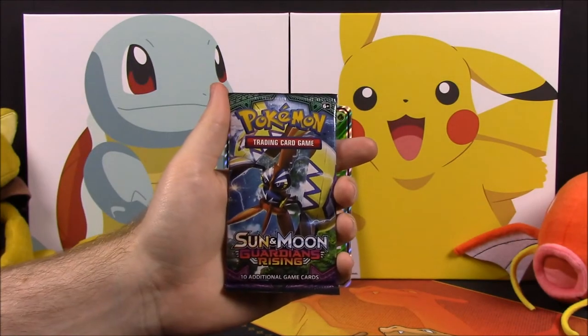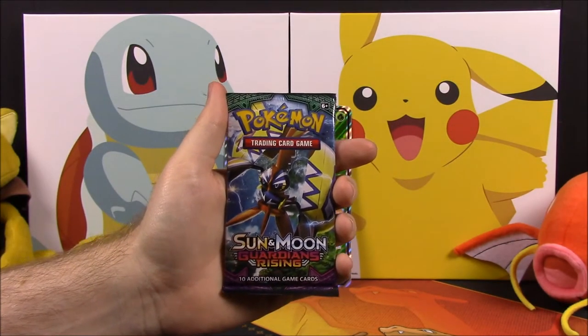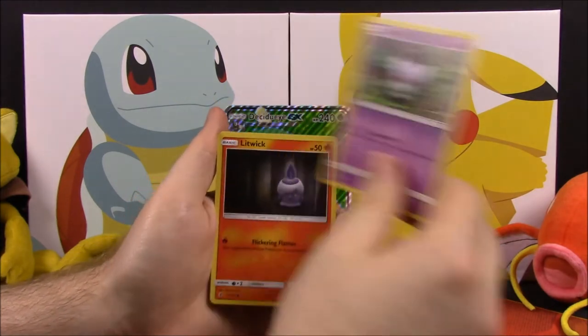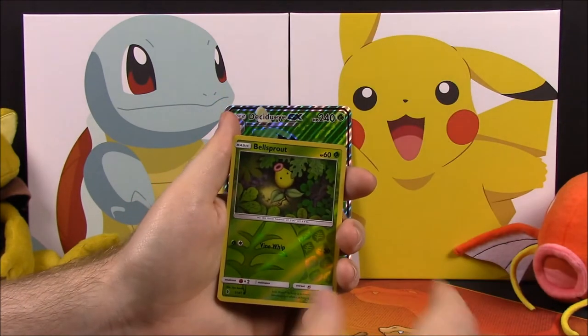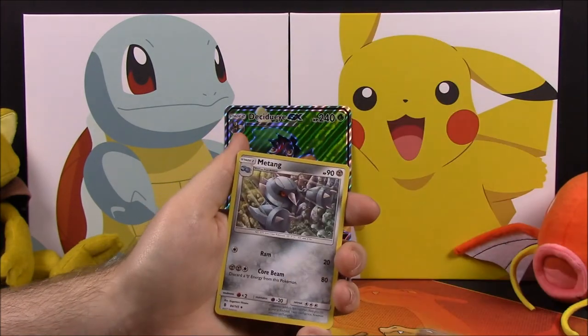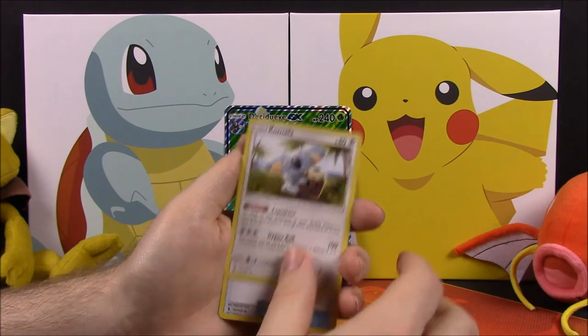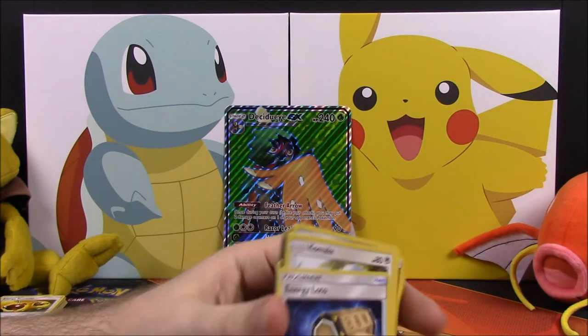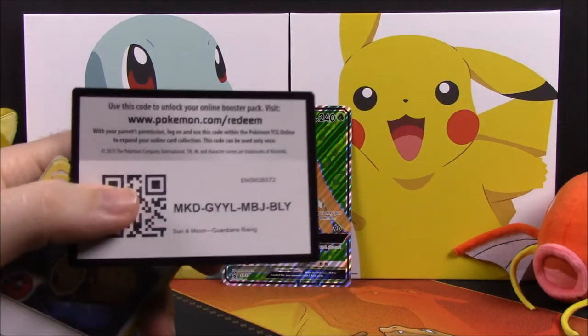Next up is a Sun and Moon Guardians Rising pack. Out of this we have a Chansey, Alolan Vulpix, Pancham, Gothita, Litwick, a Bellsprout Reverse Holo, a Provo Passes as our rare, Fire Energy, Metang, Komala, Energy Lotto as our last card, and then our card code.